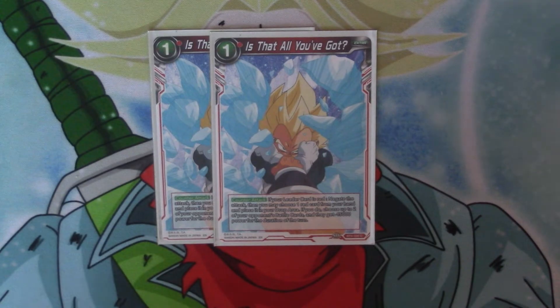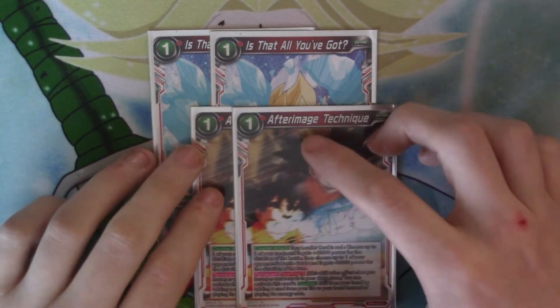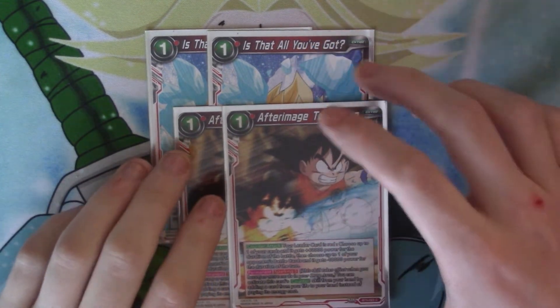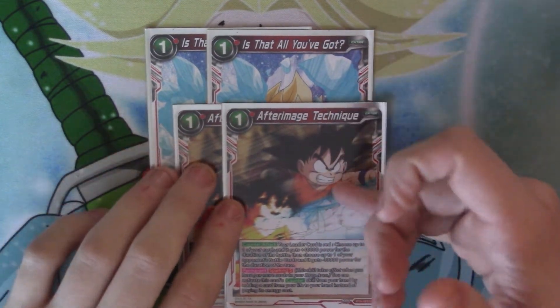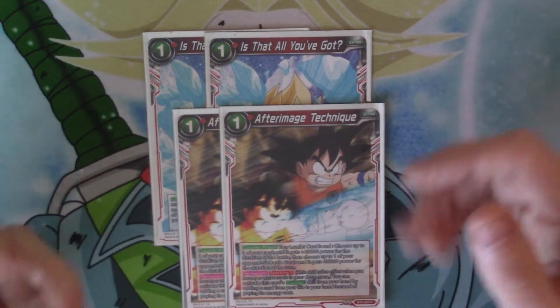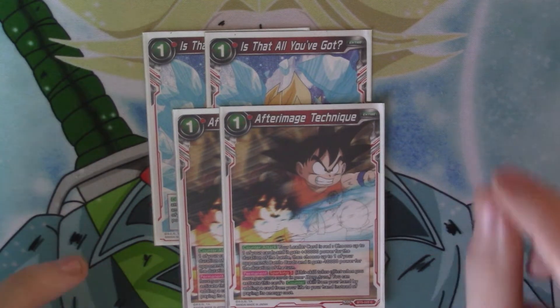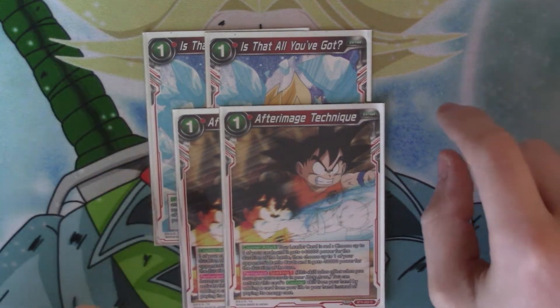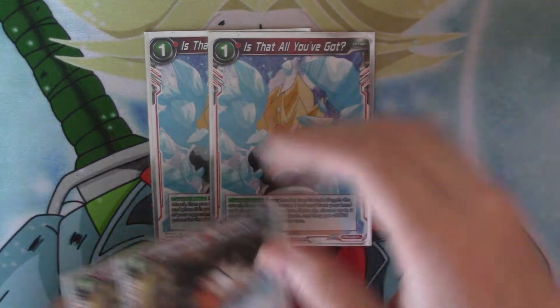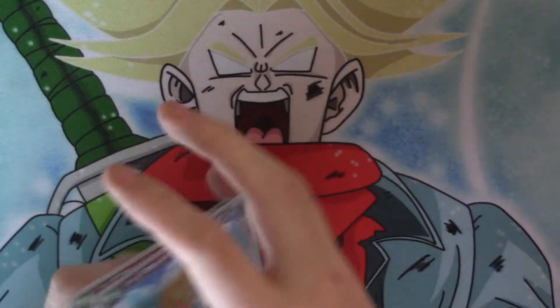To start off with, I'm going to the extra cards. I've got four negates for this deck. We've got the two Afterimage Technique and two copies of 'Is That All You've Got?' Afterimage Technique is your sparking one, so you can take a life to do it if you've got a five in the drop. It counterattacks — it doesn't actually negate the attack, but you choose your leader against 40k, and then you choose something to get minus 10k. Very, very good.